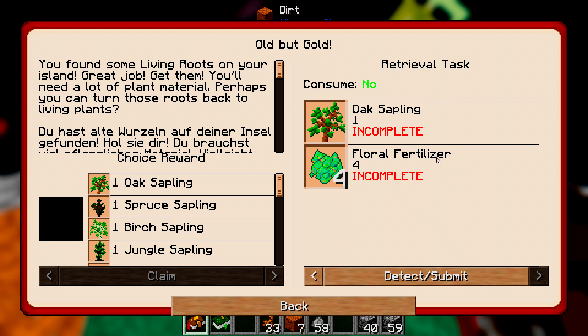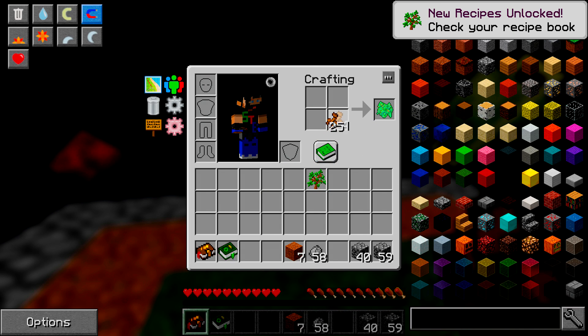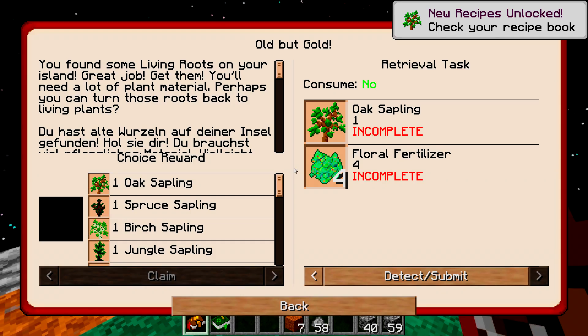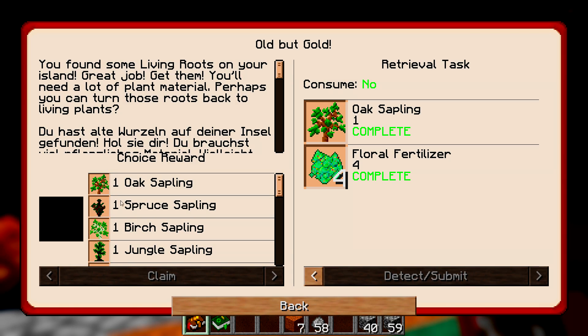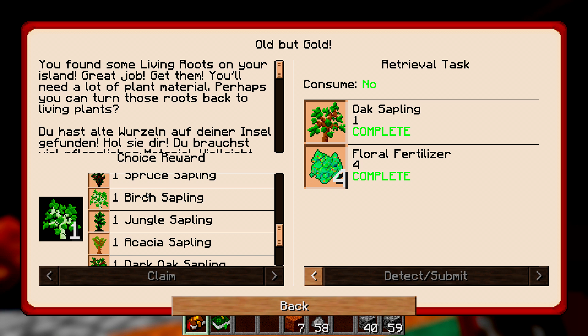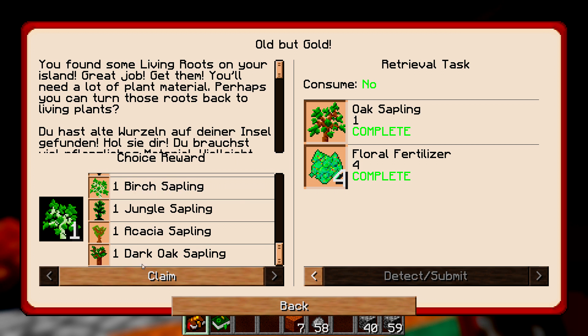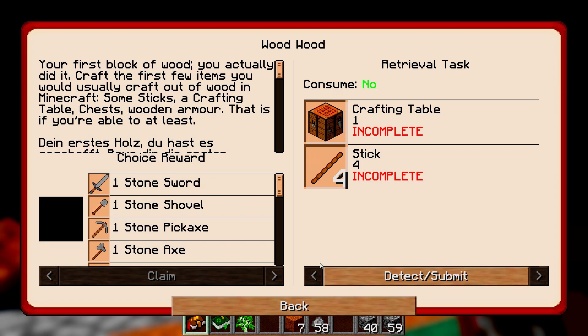The quest wants four floral fertilizer and one oak sapling. Crafting the sapling — there you go. One, two, three, four gets you the floral fertilizer. That quest is completed. We get to pick a sapling — I'm quite partial to birch, so let's go birch. Got the birch sapling, excellent.